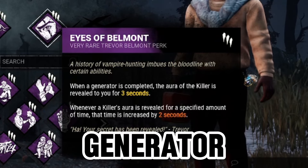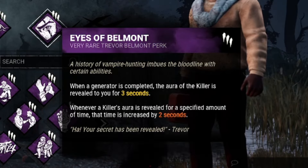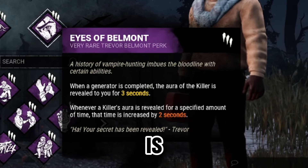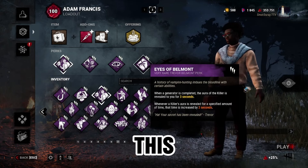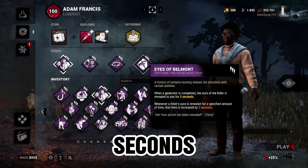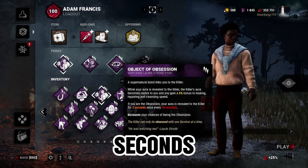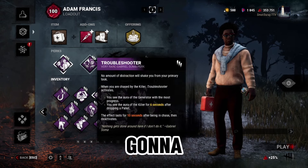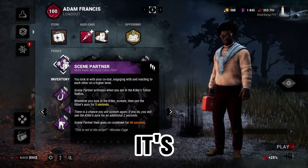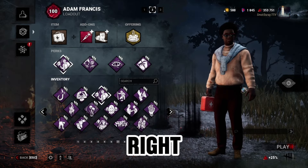Then we have Eyes of Belmont for the final perk. Whenever a generator is completed, the killer's aura is revealed to you for three seconds. Whenever the killer's aura is revealed to you for a specified amount of time, that time is increased by two seconds. So this increases any aura reading we have by two seconds — making Object of Obsession five seconds instead of three, Troubleshooter eight seconds instead of six, and Scene Partner seven seconds instead of five.